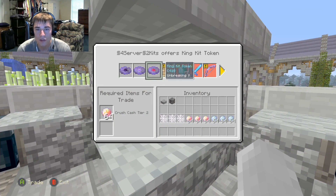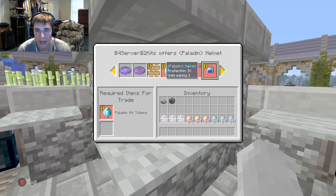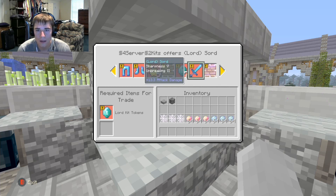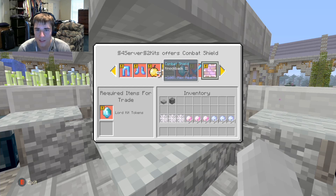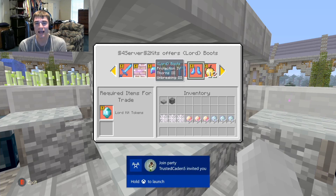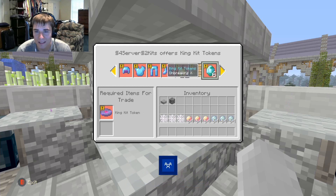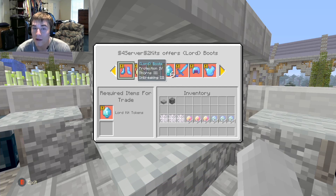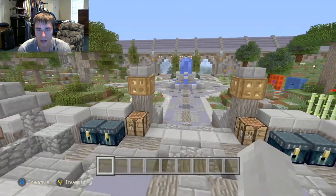These are the kits you can buy: Paladin, Lord, and King. The King kit is probably the best. The Paladin has a combat shield — that's a new custom item, pretty cool — and Thorns 3. The Lord kit has a knockback shield. There are real reasons to choose different kits depending on your playstyle.